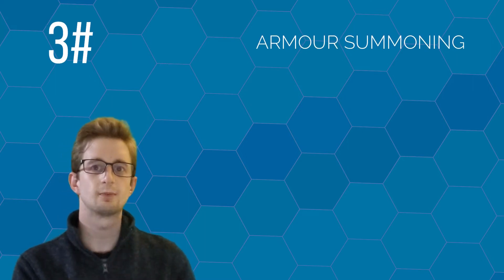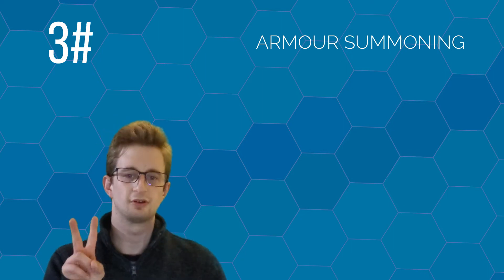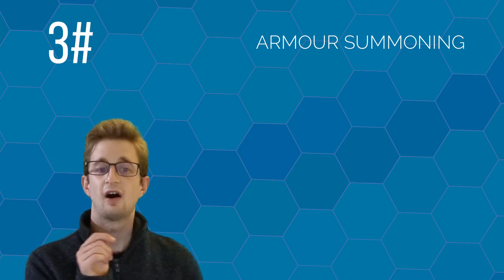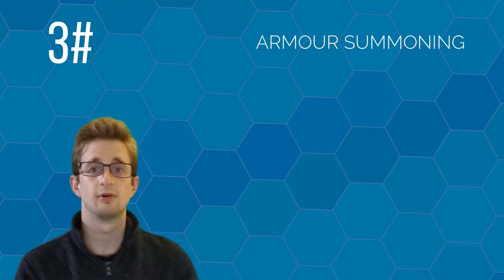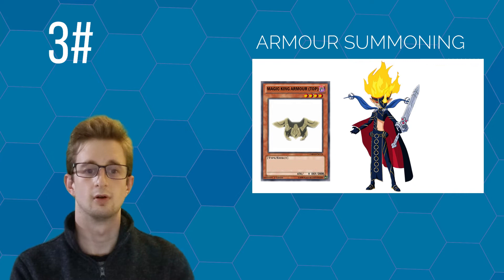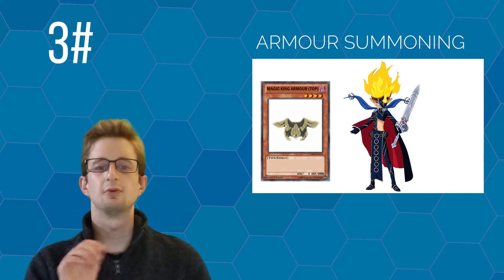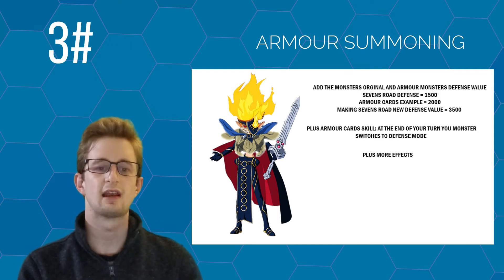Finally, let's talk about idea number three: Armor Summoning. This mechanic takes some explaining but has real potential for the Yu-Gi-Oh Sevens Rush Dueling format. Basically, you summon one or two monsters with zero attack points — these are called armor monsters. Because they have zero attack points, they have high defense value points and equip themselves to a main monster already on your field. For example, if you have Sevens Road Magician on the field, you summon one or two armor monsters that attach to it, giving it a defense boost and making it harder to destroy.